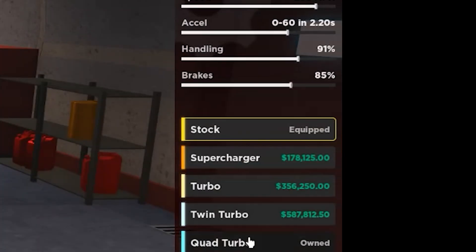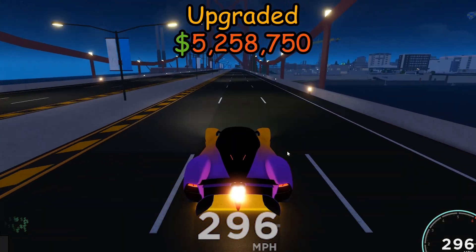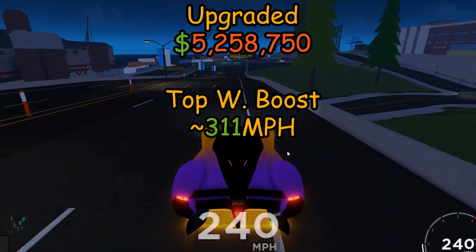Back to upgrading. I forgot to design the car — oh well. Top speed with boost: a fully upgraded Austin will reach speeds up to 311 miles per hour.